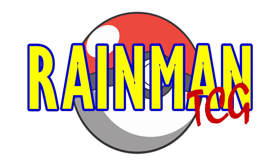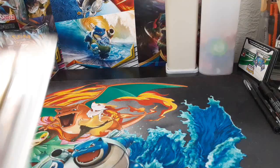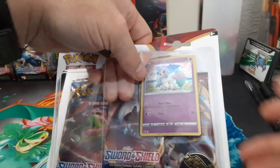Lookie here! It's three packages of Sword and Shield. I've done this before, so you know what the coin is, you know what the promo is. I can only find the Ponyta promos anymore, but that's still good. We're still looking for cards for this set.